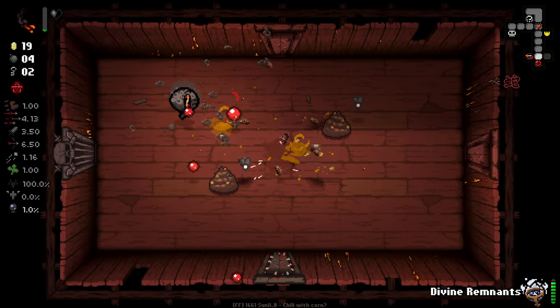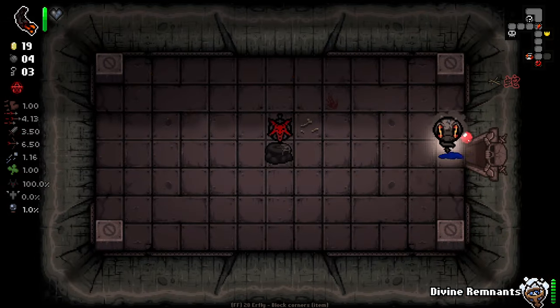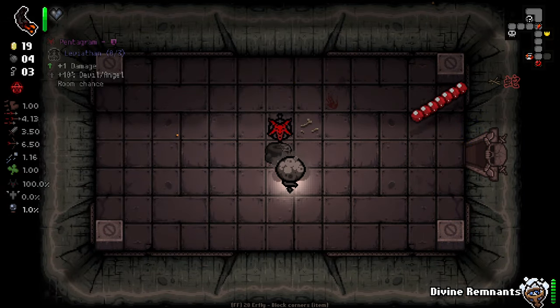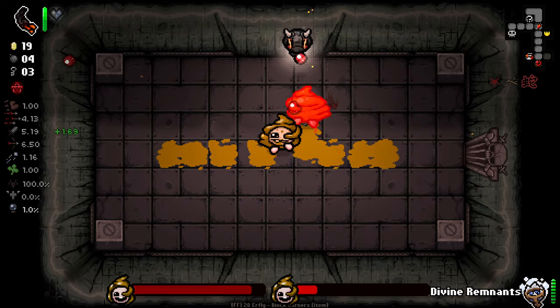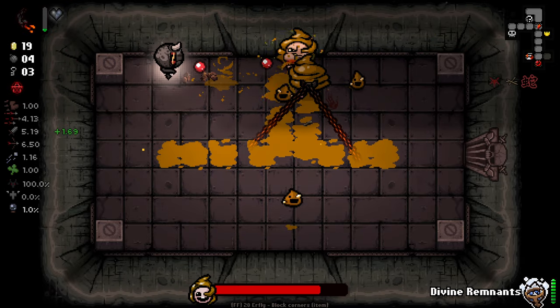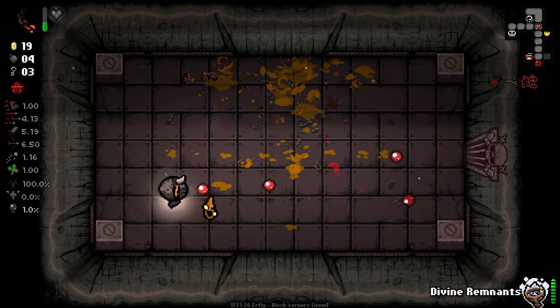We got a boss trap room here — nice. Pentagram — hell yes. This is risky, but I think we'll be okay. I was really hoping I could lock the boss down before he spawned anything — makes him a lot, lot easier. This guy's also really gross here, so let's use some bombs on him.